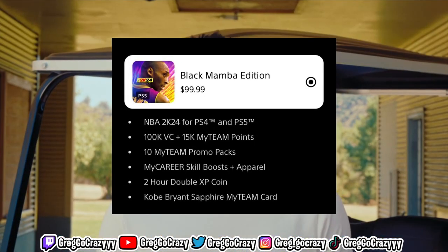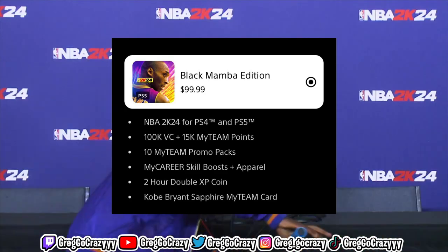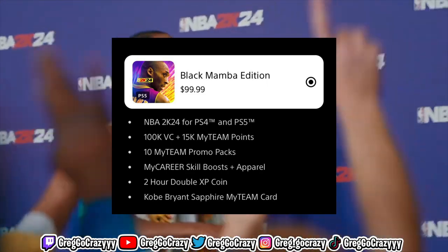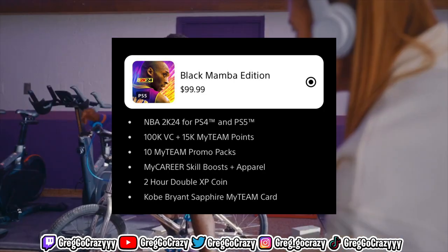The Black Mamba edition comes with 2K24 on the PS4 and PS5, and it also comes with 100K VC, 15,000 MyTeam points, 10 MyTeam promo packs, MyCareer skill boost and apparel, a 2x coin boost, and a Kobe Bryant Sapphire MyTeam card if you play MyTeam.